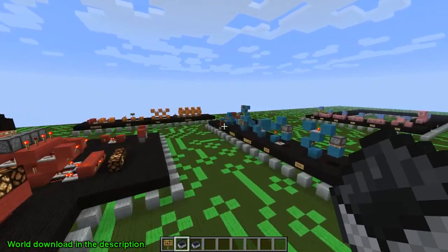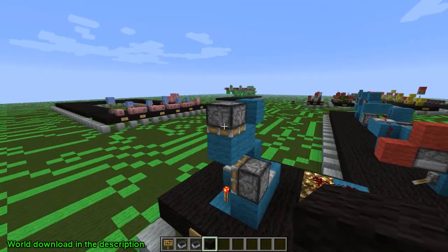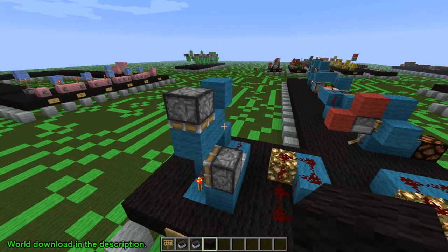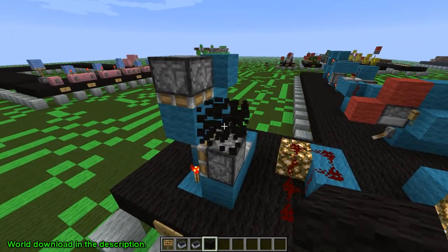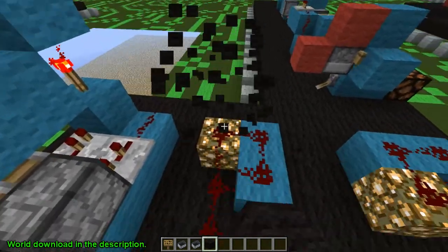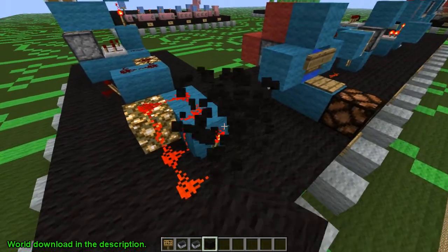Let's go ahead and go over here to BUD switches. This is an important one. I'm a little confused because I'm hearing everyone talk about how broken they are, but I've already done some testing and so far pretty much all of them work. Block update detectors - which is what these are based off of - still work. You guys can see this is working just fine. Now this one was the ever-so-popular silent BUD switch, and this one now does not work either way.